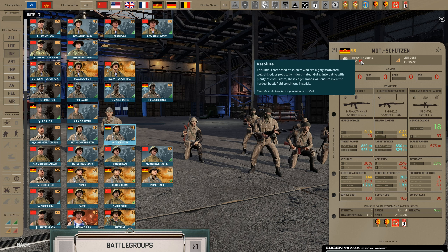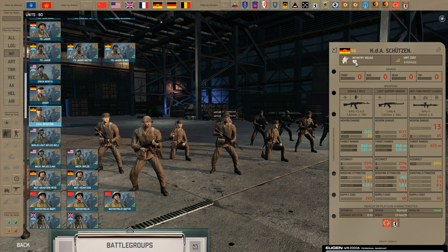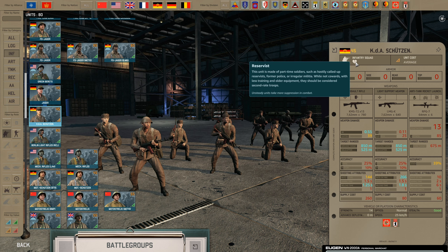Besides all of these specific traits, there is also the resolute trait, which makes the unit more resilient — they take less suppression. Units that have both the IFV trait and the resolute trait will take very little suppression in combat, making them ideal for infantry-on-infantry fights. There is also the unsteady trait, which is a negative trait. These are usually reservists, and they basically take more suppression than other units and will probably not survive a prolonged fight.